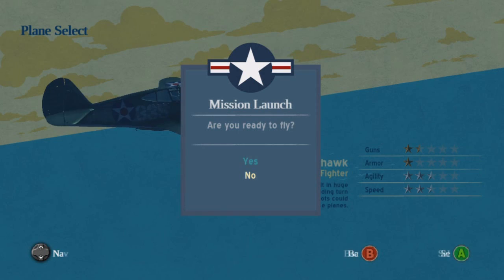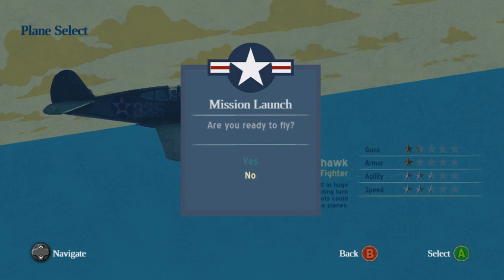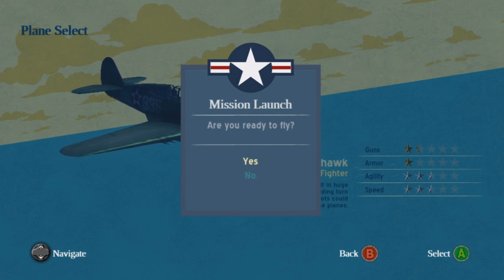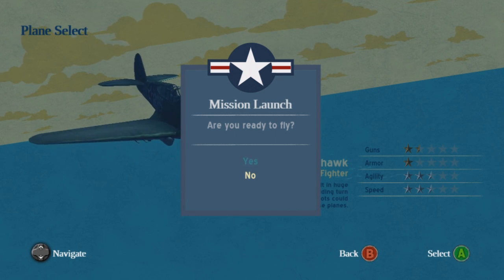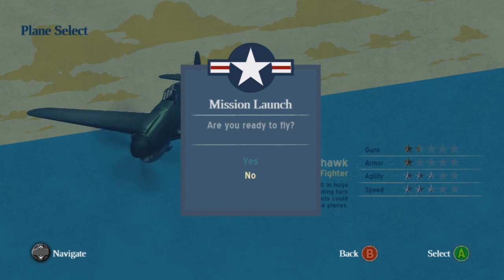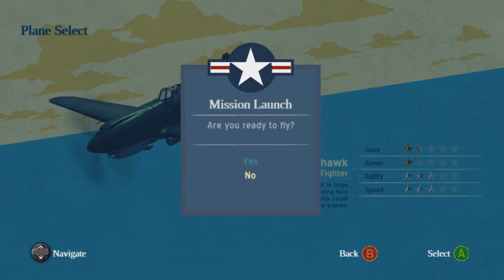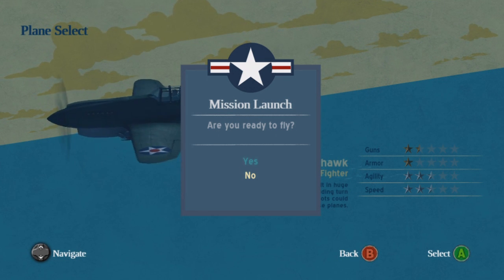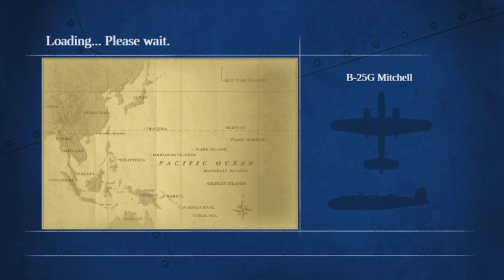This is the first little problem: it took me so long to realize which menu selection I had, because you'd usually think the bright white text symbolizes what's selected — but it's actually the glowing item that's selected. So at first I was clicking 'No' and I was like, what the hell is happening? But we have it on 'Yes,' so whatever. I don't know where to start, so I'll start at the beginning.